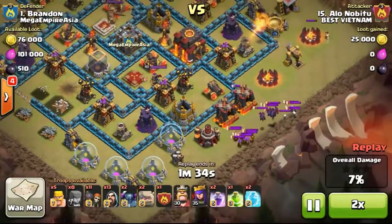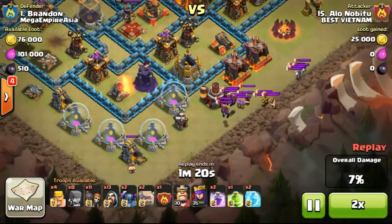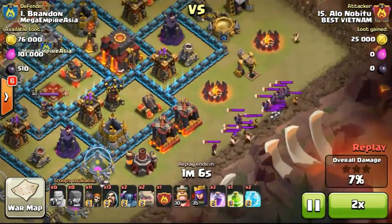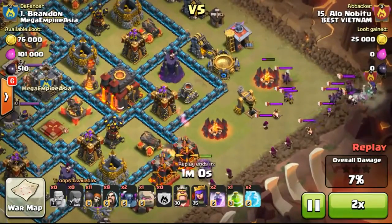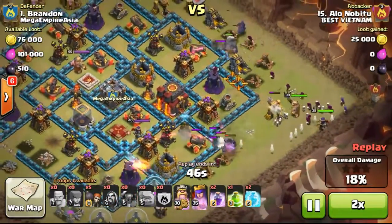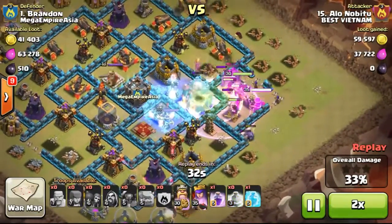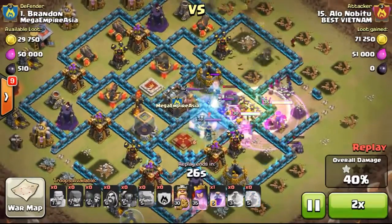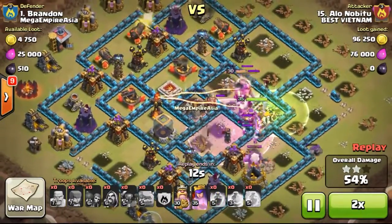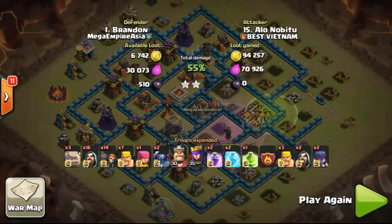This guy was very skilled, trying to lure out my troops — I'm really truly impressed by how he lured them. Luring back to the left and then back to the right, taking out my witch with some barbarians. His clan castle contained some witches, wizards and barbarians — the standard troops people use. The town hall is all the way to the right, sacrificing center space, but this guy is trying to 2-star me.